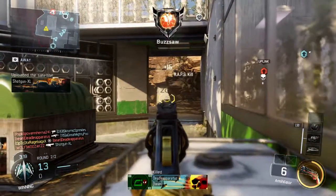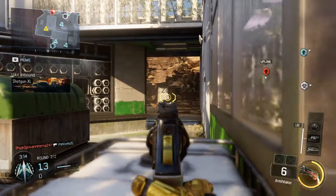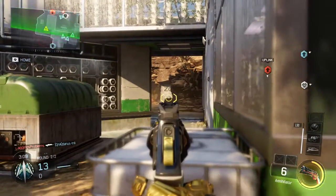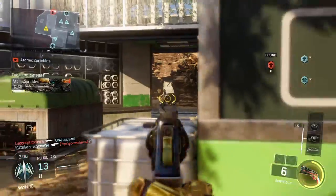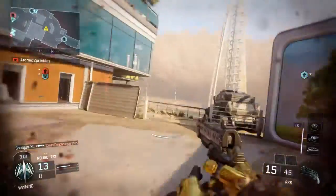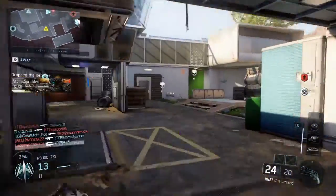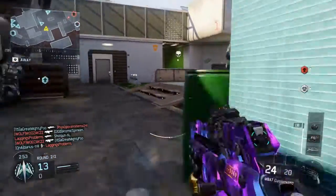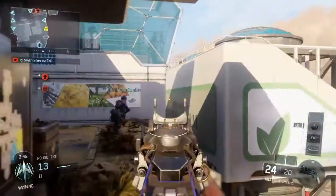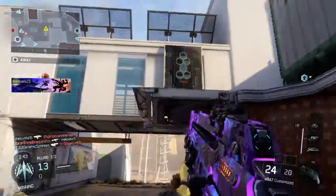Satellite drone reset. UAV inbound. Friendly has the satellite drone — we drop the satellite. Get the satellite back. Hostile satellite carrier down. We have the satellite.